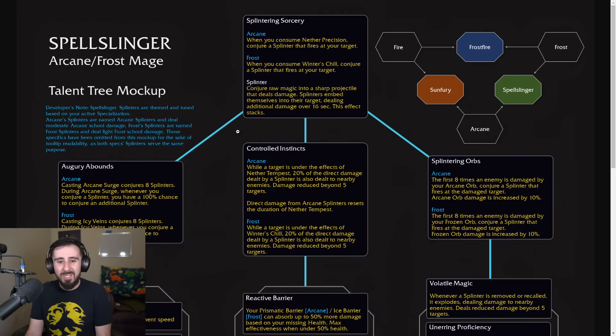Let's get into it with Splintering Sorcery. Arcane says when you consume Nether Precision, it conjures a splinter that fires at your target. And Frost says when you consume Winter's Chill, you conjure a splinter that fires at your target. The splinter does damage over 16 seconds and the effect stacks. The Arcane ones deal more damage than the Frost ones, but presumably you'll fire more of the Frost ones. Frost already has icicles, which are kind of a similar theme.